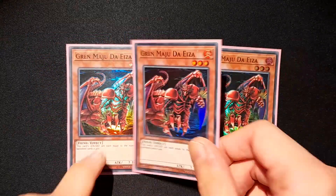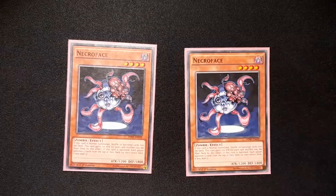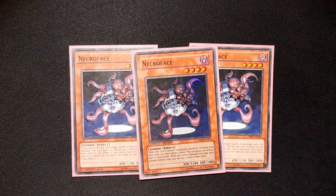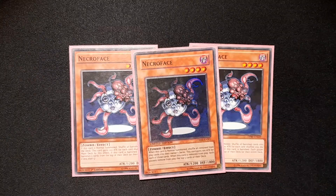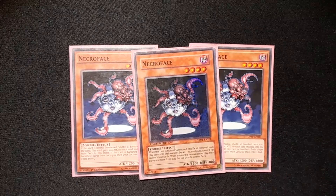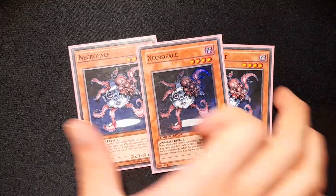We start with three Grand Maju — I don't believe he needs an explanation. We continue with one of my favorite cards in the deck: three Necroface. Necroface can single-handedly bring back your entire deck and unlock your plays again, and it can always just hurt your opponent. Against the last game with Sky Strikers, I ended up banishing all three of them, banishing 15 cards from his deck — meaning he lost all his spell and trap removal plus his Destiny Fusion package. So yeah, this is one of my favorite cards in the deck. Recovery for days.